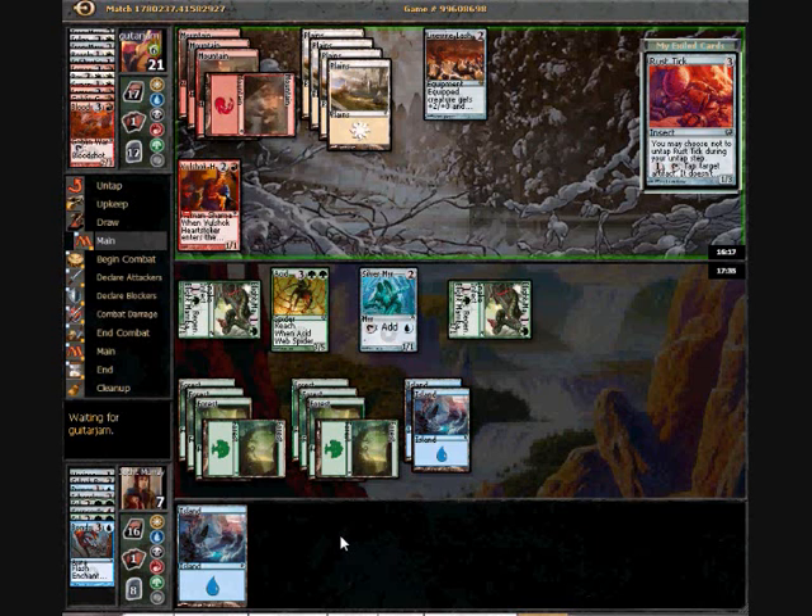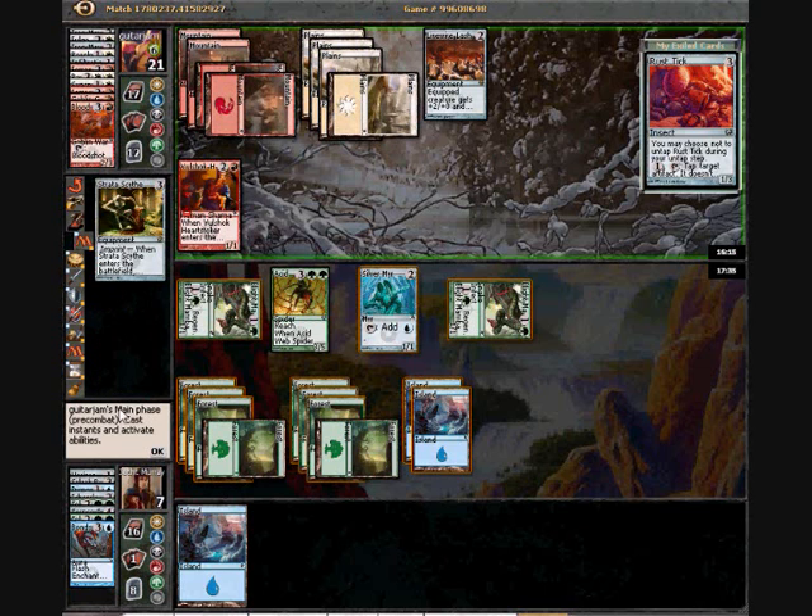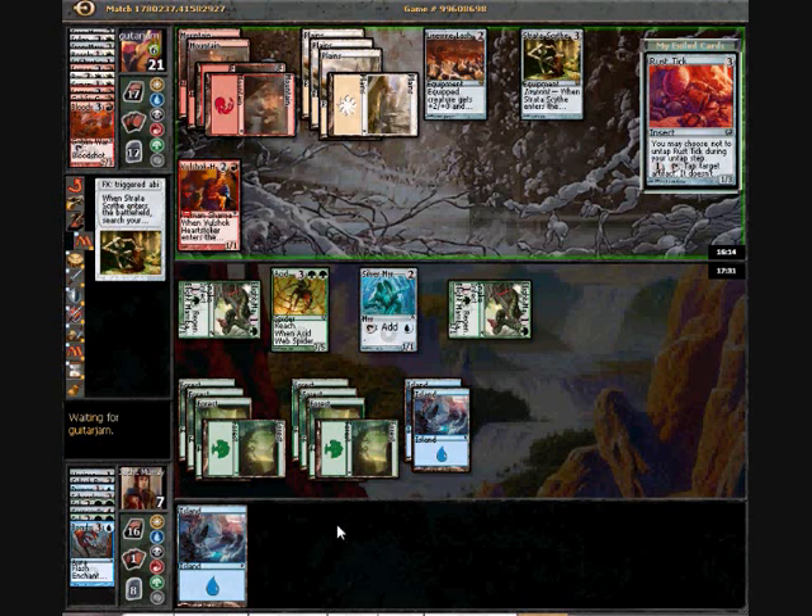Strata Scythe — that is a pretty meaty piece of equipment, that's a good one. I'm pretty glad my deck is so anti-artifact. I had quite a lot of bother with that over the recent PDQ — just making Strata Scythe and smashing my face in with random monsters.